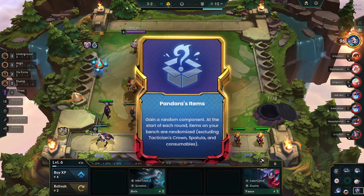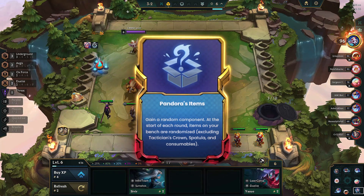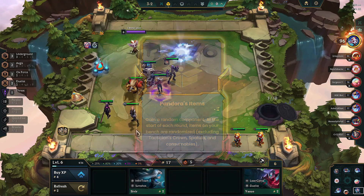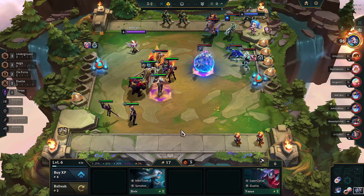I chose the second augment as Pandora's Items. You get a random component, and this augment makes the items on your bench randomized at the start of each round, excluding Force of Nature, Spatula, and Consumables. I chose this augment because I required the best items for my major champions. I then kept on winning, which also helped boost my economy.